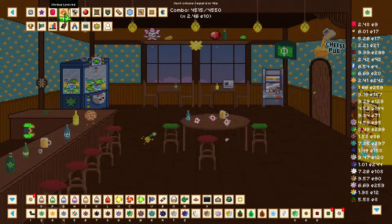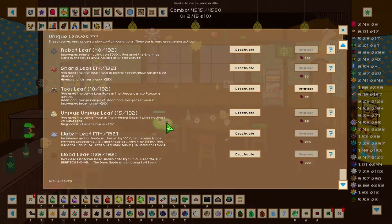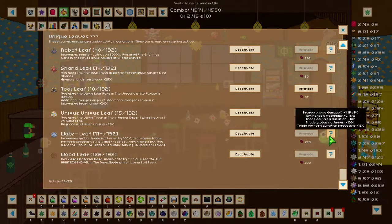After we've purchased those two upgrades we can head over to the unique leaves and there are two unique leaves that we need to go over. We need to get the water leaf, which requires you to have used a fan in the hidden sea with 1 million obsidian leaves. This gives you a lot of trade related upgrades and bonuses. Mainly the trade delivery time is reduced by 10%. You also need to get this leaf to level 10 which further reduces the time that the trades take.